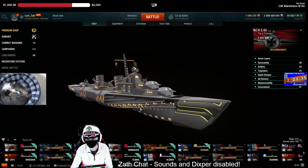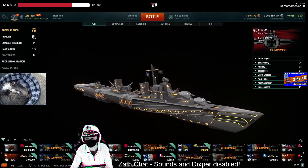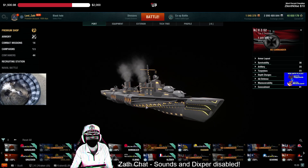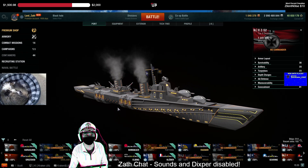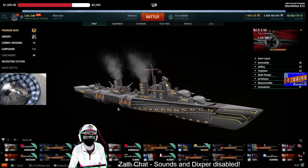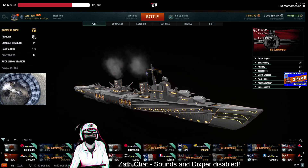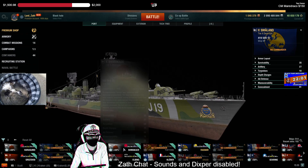Z-52 is a fun ship. It's got Hydro to lock down a cap. That being said, radar is king in clan battles, especially without aircraft to spot. So I kind of feel like Z-52 might not be as good a pick compared to a Holland or Smalland that has a heal. Even Grozovoi's got a heal.